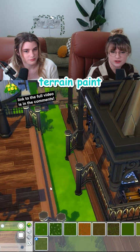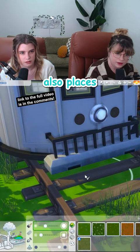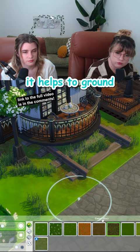Terrain paint is your best friend. Start using it in highly trafficked areas, also places that don't get much sunlight, and around the edges of all your structures. It helps to ground your build and makes everything look way more realistic. And that's the fact done.